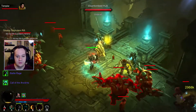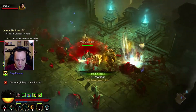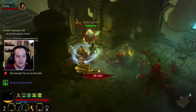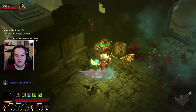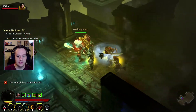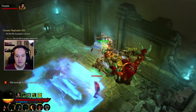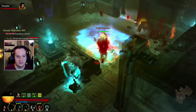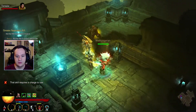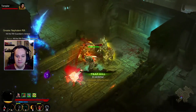I like to zip in. You should be able to constantly have your Wrath of the Berserker open, because every time that you use a resource-spending attack, you reduce the cooldown on it. That's the set bonus from the Immortal King's set tied to Hammer of the Ancients. Of course, I've got to find some enemies to actually kill to reduce that cooldown.